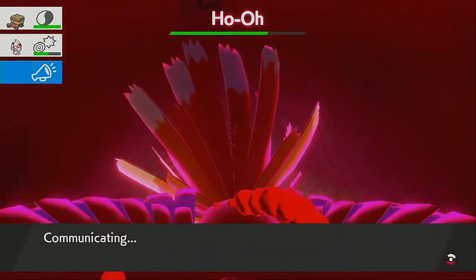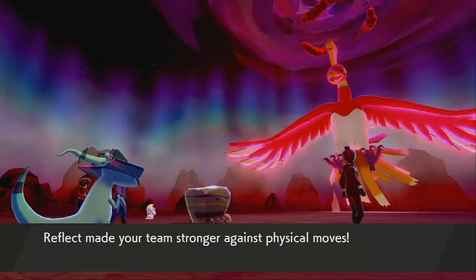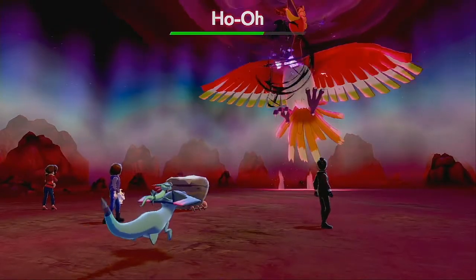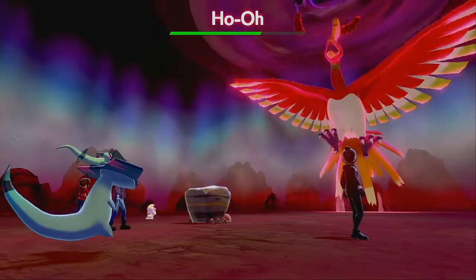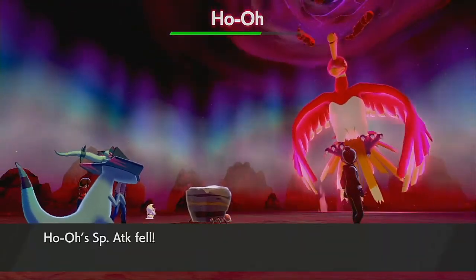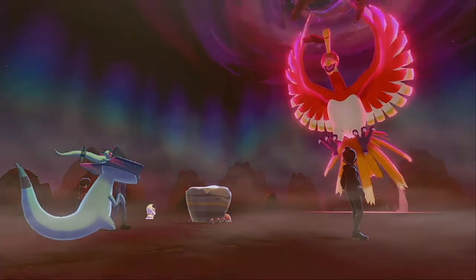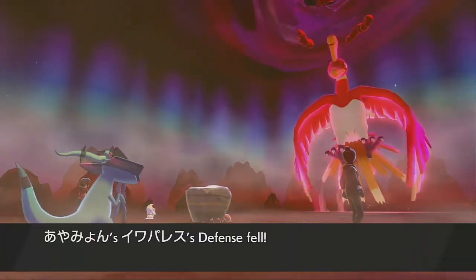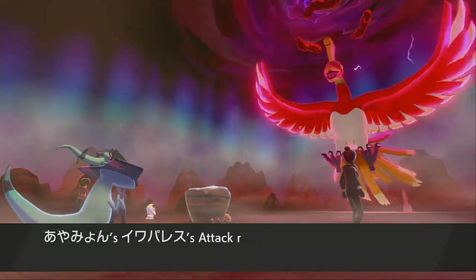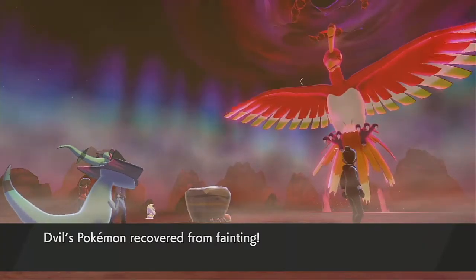We're going to have to pick our moves wisely because I put Reflect up — I don't know if that's going to be good or not. There's a drop, there's another drop. We probably want Crustle to Dynamax — as long as our Crustle gets it next. Oh, why would you Shell Smash? I mean, if he gets the Dynamax next he might one-shot it, which I'd be okay with. I wonder if he's got Sturdy — if he's got Sturdy he just takes a hit.